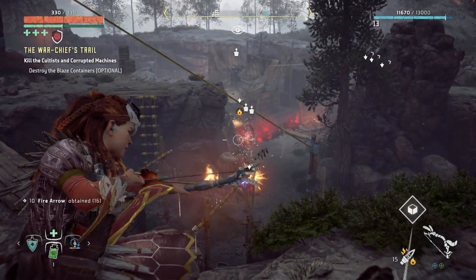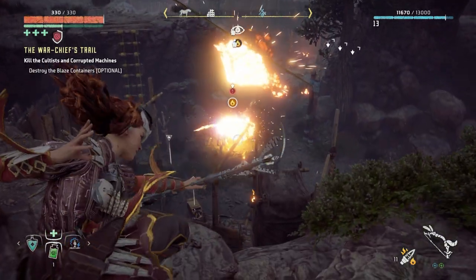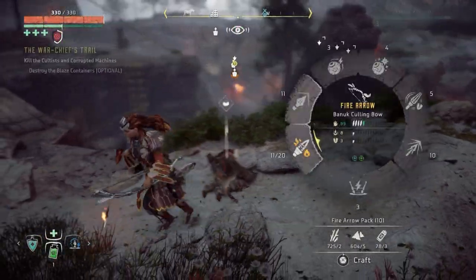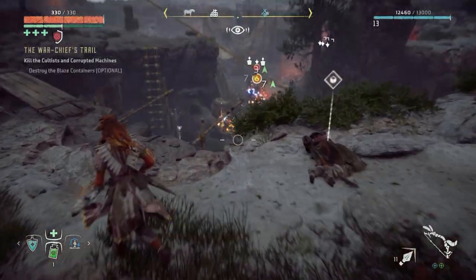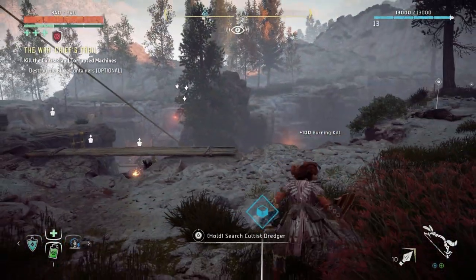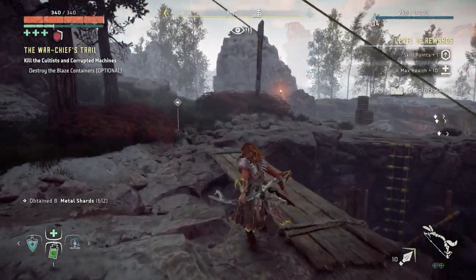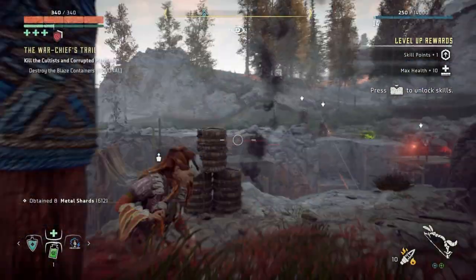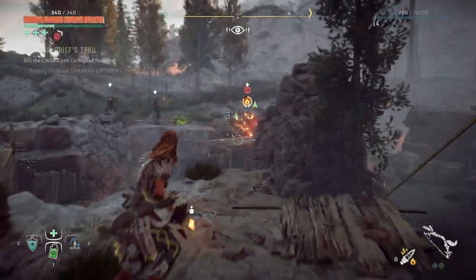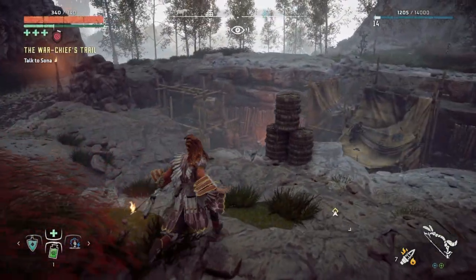Fire deals a ton of damage to corrupted machines — that is pretty sick. He's dead. Who's next? Let's loot afterwards. More machines — let's light them on fire. Whoa — I just one-shotted them all! The blaze canisters are pretty powerful.